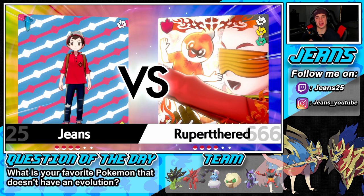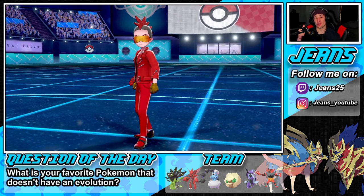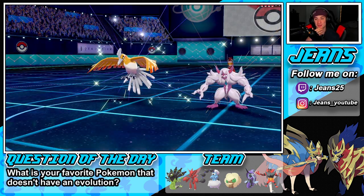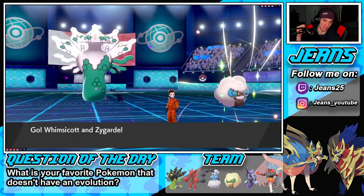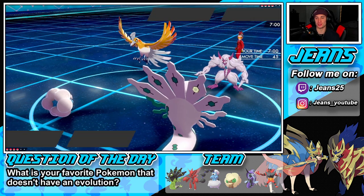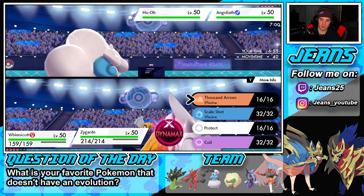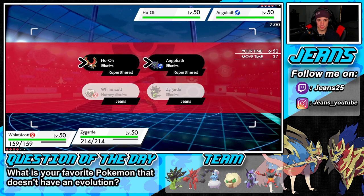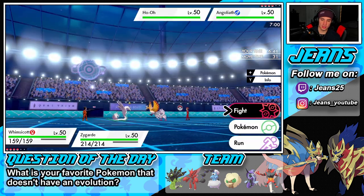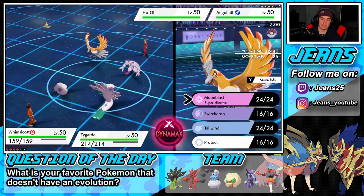That last battle — I'm upset. We coiled up, we should've just Dynamaxed. We had the Weakness Policy proc and the Coil set up, but Porygon always hits like an absolute truck and was super bulky after losing its Eviolite. But this is exactly what I want — Ho-Oh coming in, I'm going to Thousand Arrows and dump on it. I'll go Tailwind and Thousand Arrows.